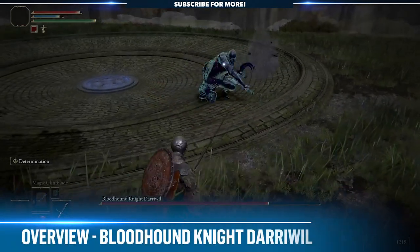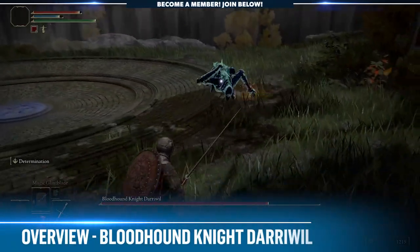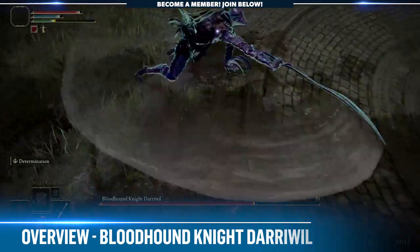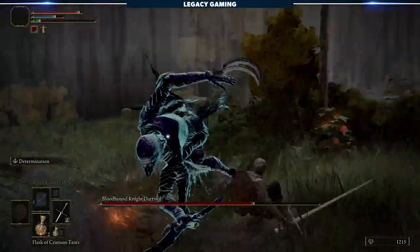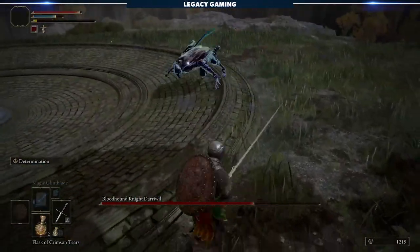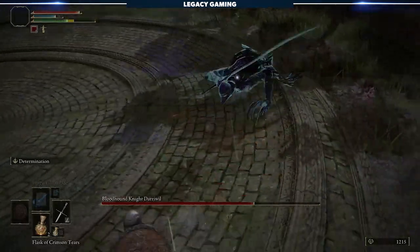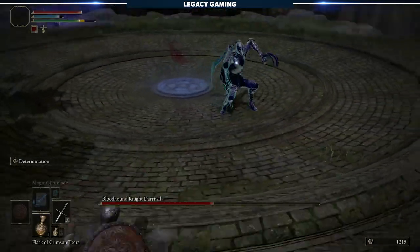Top to bottom, the Bloodhound Knight is designed to keep you off balance. His greatest weapon is his speed and the ability to close any gaps and deal significant damage to your character. Equipped with a massive curved sword in his right hand and a hook claw on his left, the Knight taps into two distinct attack styles to leave you constantly guessing when and where he's going to attack. Bloodhound Knight also has the ability to teleport or phase shift depending on how you see it.